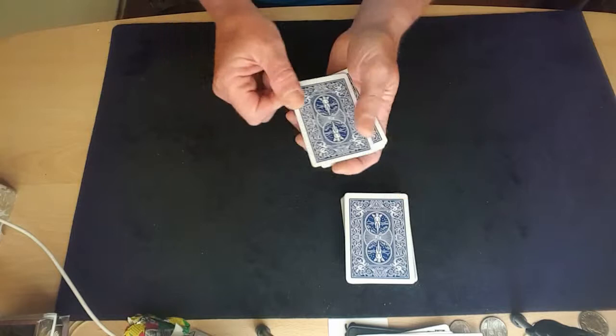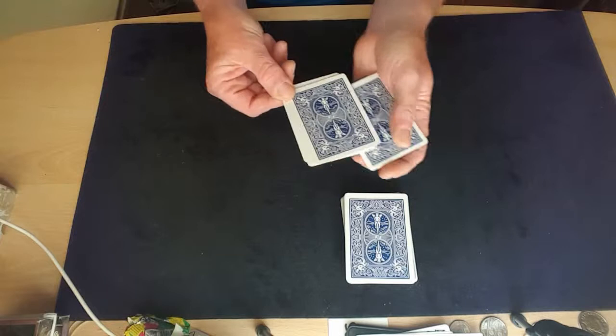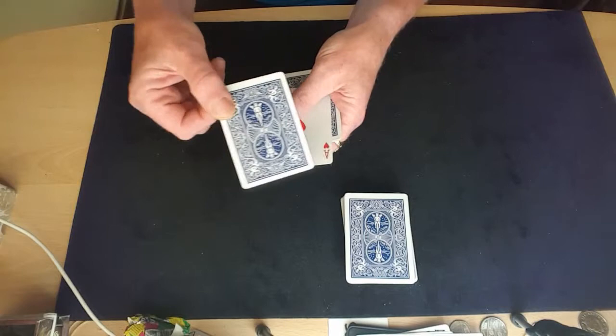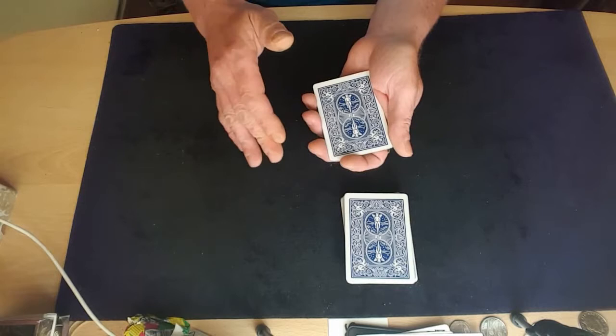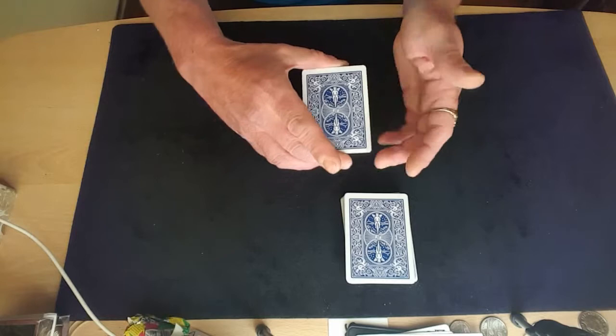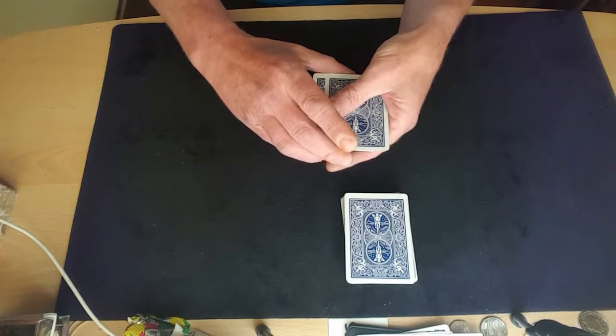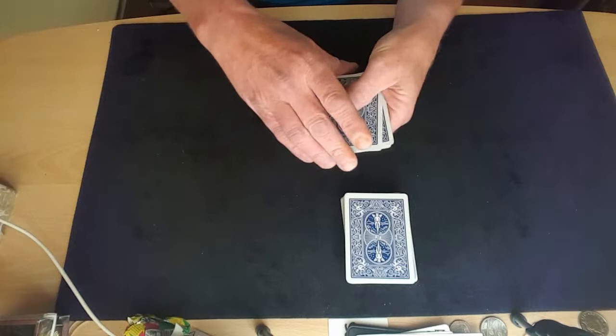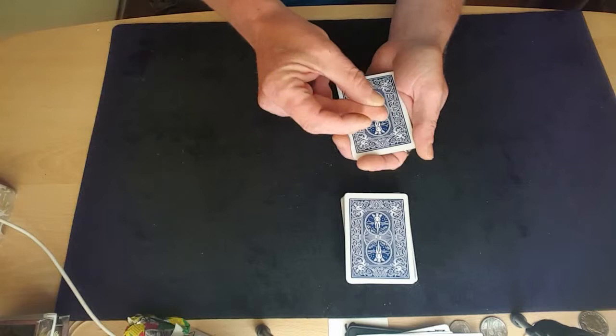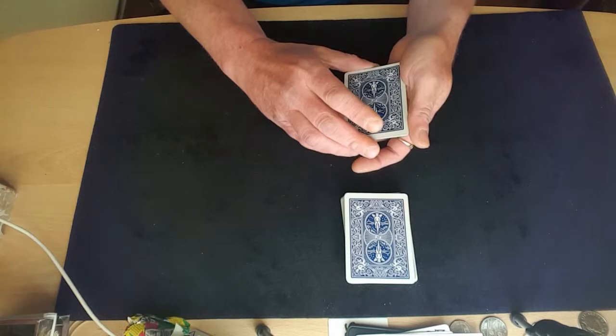Turn that down, then to show you've got four face down cards do another Elmsley count. Do your magical gesture and do another Elmsley count, leaving that card slightly up-jogged so it sticks out higher than the pack. This time put that one on top, take the ace out, and turn it face down — you've now shown two aces. Then go into a Hammond count: hold it in biddle grip, pull off the top card, second card, and third card, holding two together as one, and put it on top to show four face down cards.